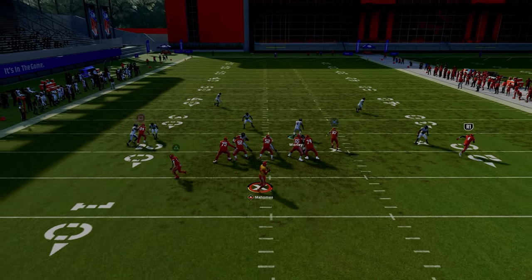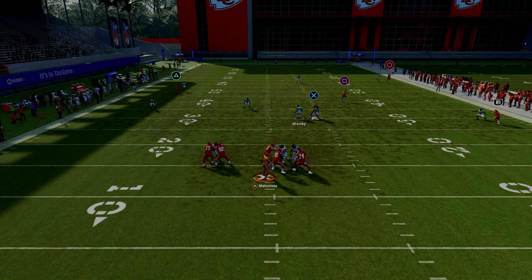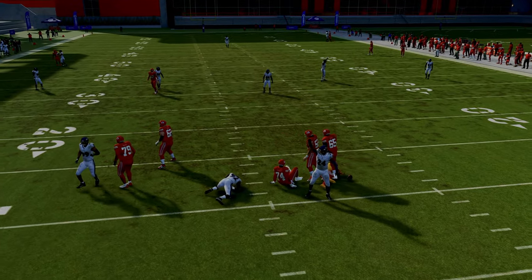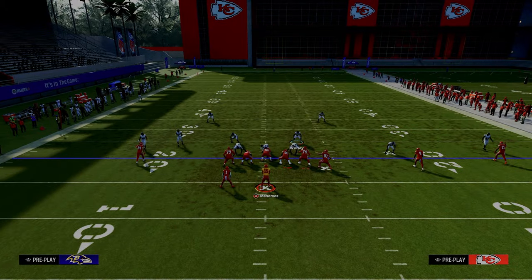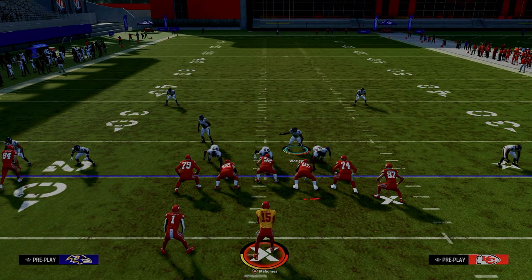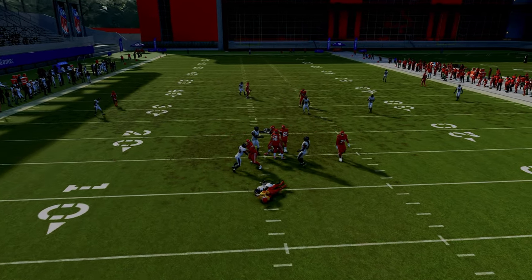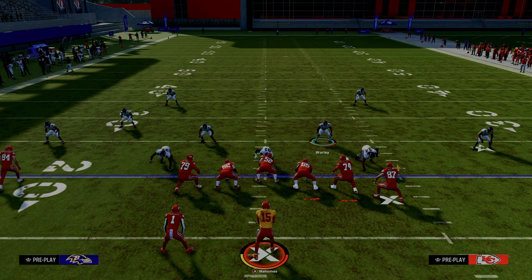Those are some of the best practices for creating a lockdown coverage defense against the U-trips formation. U-trips is one of the best formations in the game, so having really good coverage adjustments is going to help you play better defense. If you want my entire library of coverage adjustments and everything I'm doing defensively in Madden 24, join the Patreon — link in the description. It's only $10 to become a member and it's going to make you a better Madden player.